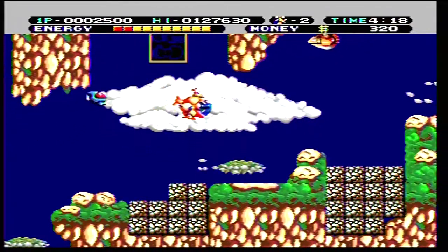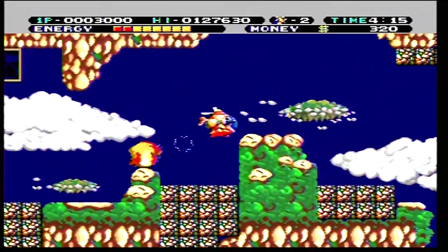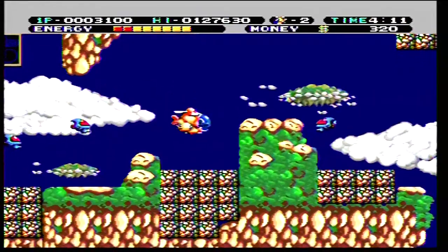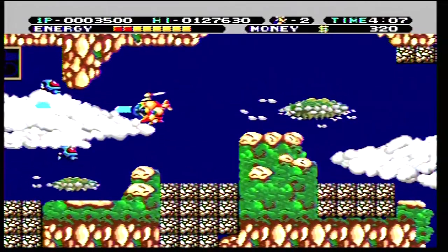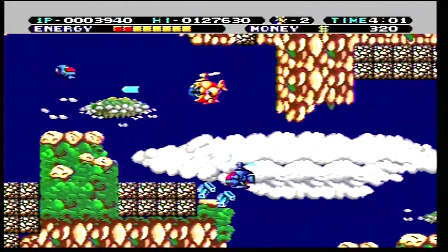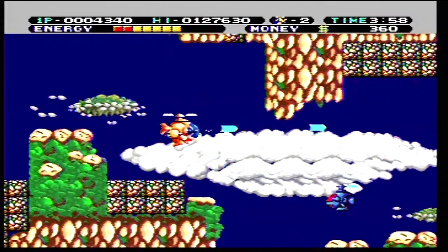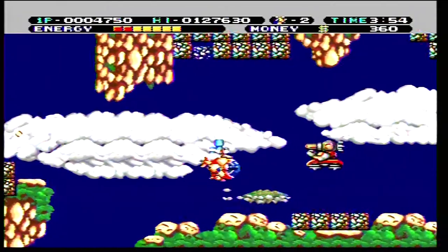We have this upward-firing weapon to help us deal with stuff up here. I don't know what that is. It's not insta-death — we do have an energy bar in the top left there, which I gotta say, I do prefer. We can't stay still for too long because the enemies just keep coming. Was that a bad guy? Yeah, just kind of walked into the bad guy.